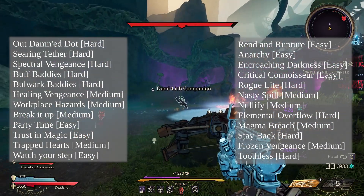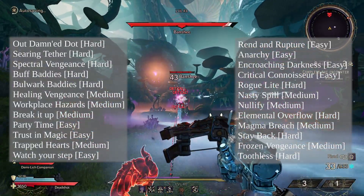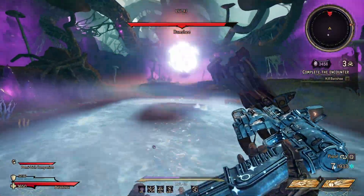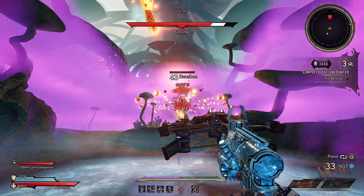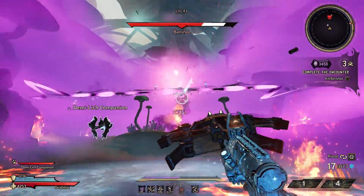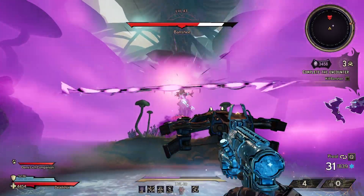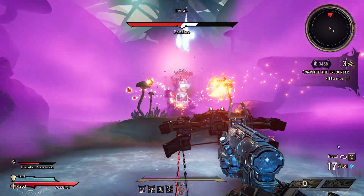Roguelite and Nasty Spill will move up and down depending on how I'm feeling — like, is this a roguelite run? If I'm doing a maker run, obviously it's not a roguelite run unless I'm feeling really spicy. After those, the ones I just try my best to avoid are: Nullify, Elemental Overflow, Magma Breach, Stay Back, Frozen Vengeance, and Toothless. I hate all of those.